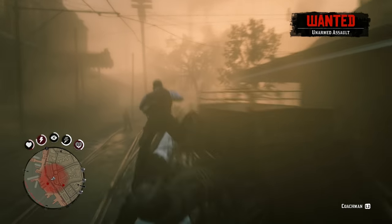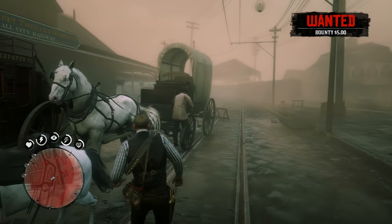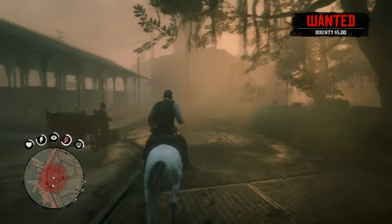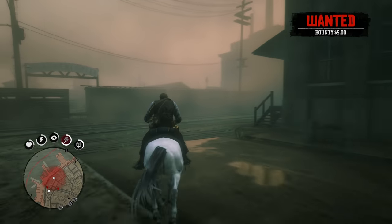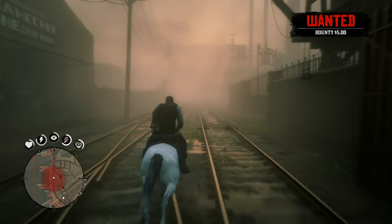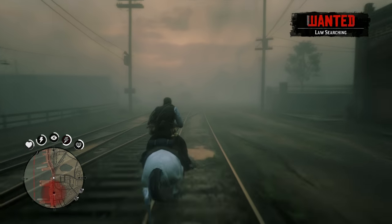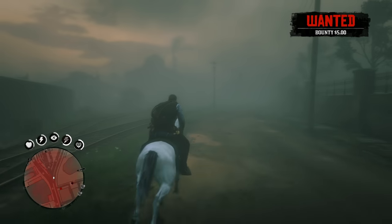Golly! Oh jeez, go — get on the horse! I've got a $5 bounty, I need to run. I lost my alligator skin. Whatever, I don't care, just keep going, just escape. That really cleared for no reason. Are we good? There's a police guy. Yep, I knew it — $5 bounty, for what? Unarmed assault? Even though I was defending myself?